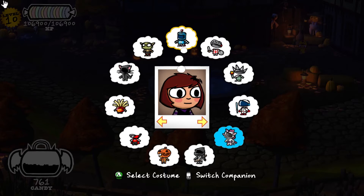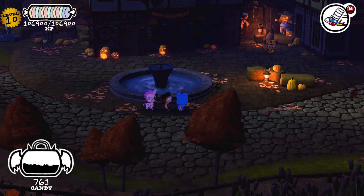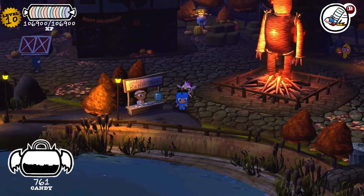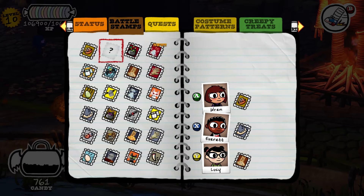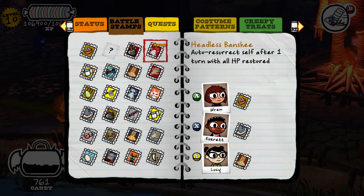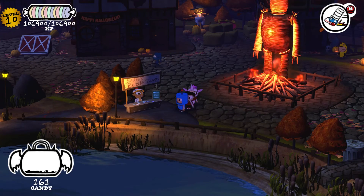Maybe I'll make Ren the robot, Everett can be the vampire, and Lucy can be the unicorn. And then we'll switch their stamps around. I just want to move faster. I like the unicorn though. We're only missing one, and I think we might get that after beating her, or after beating another mini boss or something. So we are going to head back and confront the monsters and stop them once and for all.